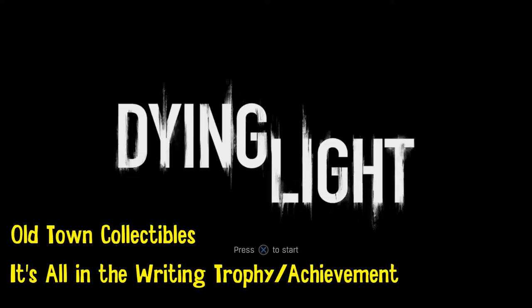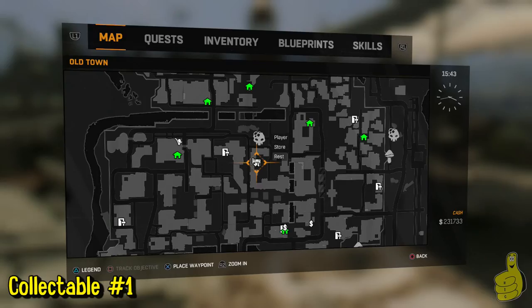What's up everybody, HTG Doug here. Today we're checking out the rest of the Dying Light text collectibles — this time we're doing all of Old Town. There are a total of 28 between notes, battle journals, and recordings.